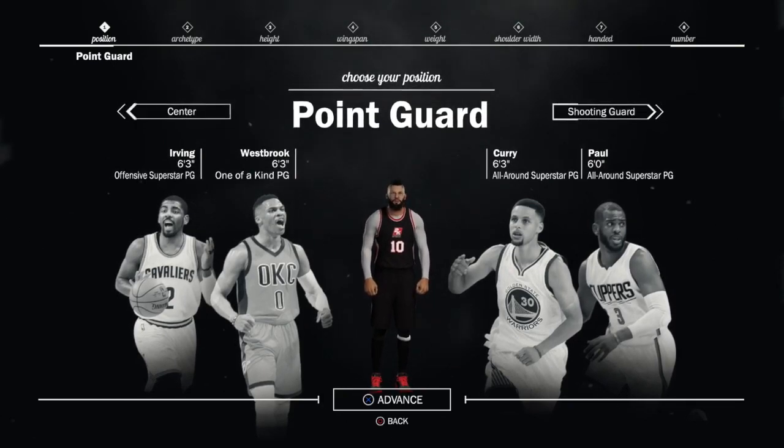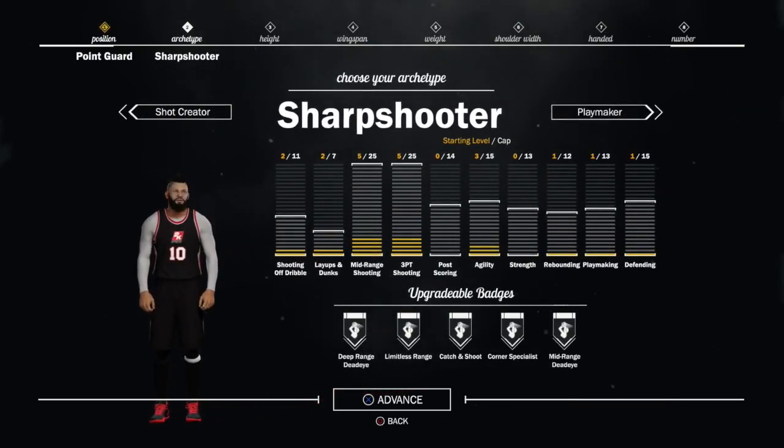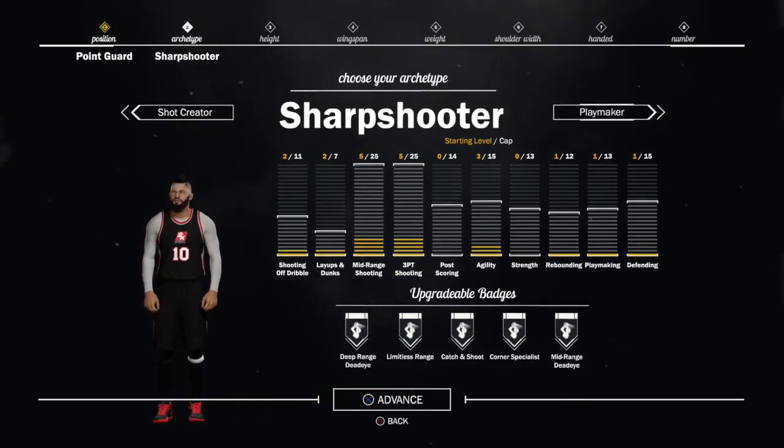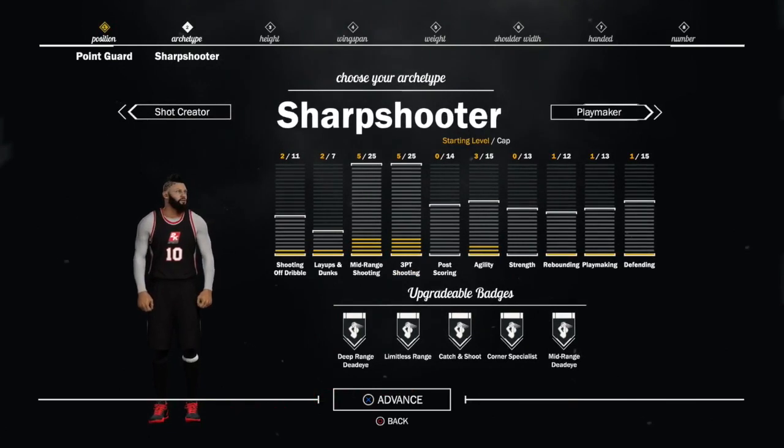Let's go ahead and hop into the build. So of course, you're going to want to make him a point guard and go to the sharpshooter build. Now later in the video, I'm going to be showing you guys the strengths of this archetype and the weaknesses as well.